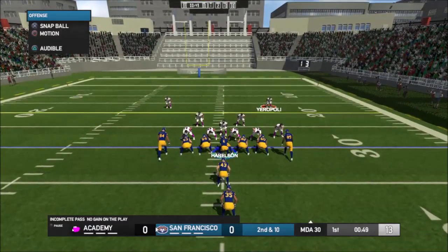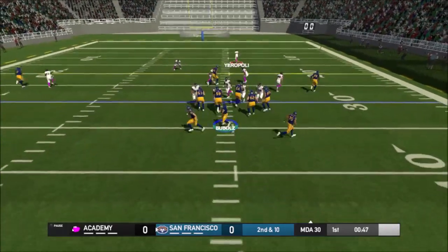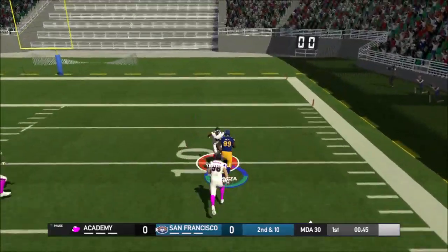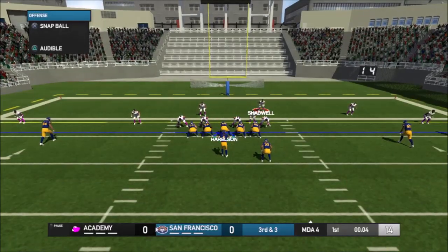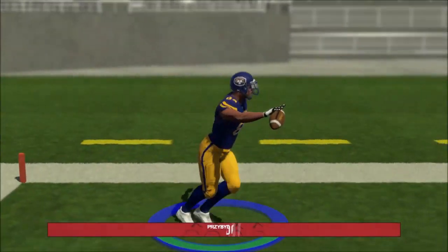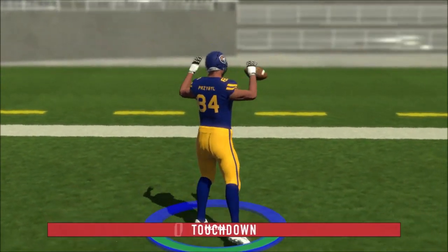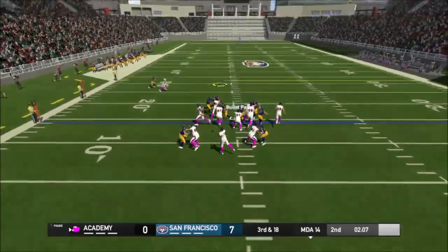They come right back to it on second and ten, using the tight end to exploit the coverage. Drop back, there's only one deep route - I get down and stop him at the 10-yard line. But this is what we wanted to do and they're setting the pace instead. There's blown coverage on the touchdown pass to the corner of the end zone. Great job to keep his feet in bounds. We have to answer back.